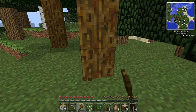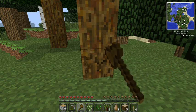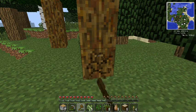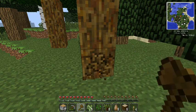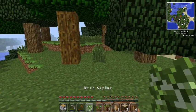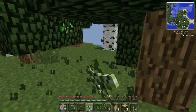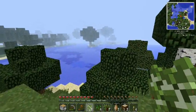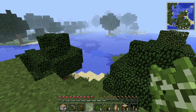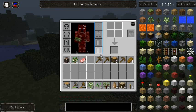We got enough axe left to chop down this last rubber tree and we should be good to go. There we go — now let's do the next best thing and get some seeds. I know Galacticraft is in this mod pack. There's some clay over there too.